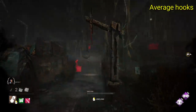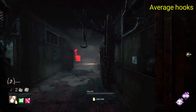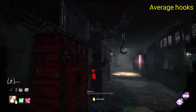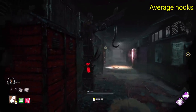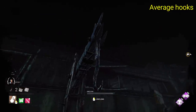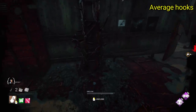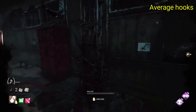Moving on to the average hooks. To start this tier off we have Midwitch. This one is very map fitting and does definitely have a cool look to it. It greatly resembles the metal on the cages and chains found in the centre of the map. This one has quite a harsh look to it and a cool jagged base. I think this one is a step up from the previous tier, just for the fact that it has that little bit more detail. It also blends in with the map near perfectly, which is very nice.